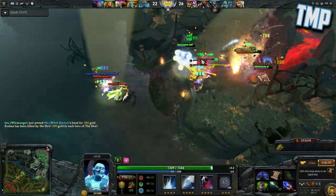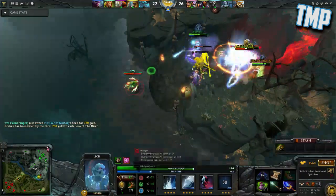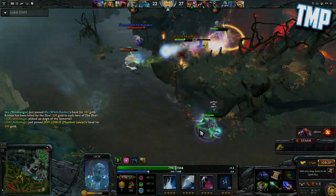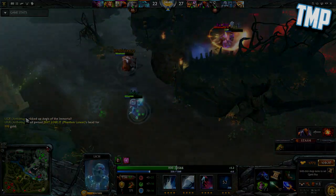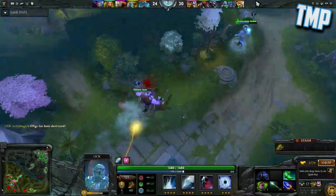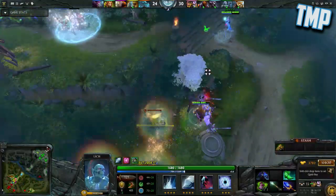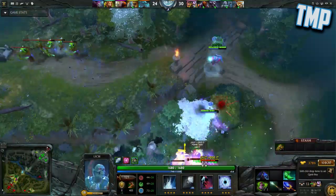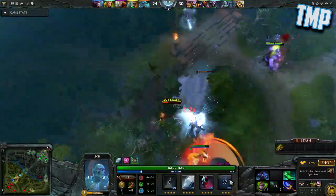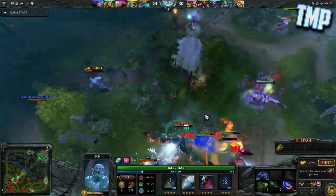Usually in pubs, the first item that people go on Lich is an Aghanim's Scepter. However, I think that this is a huge waste to begin with and should only be picked up later in the game. Lich is much better served by picking up an early game support item such as a Force Staff, a Mekanism, a Glimmer Cape, or a Solar Crest, which allows your team to take a fast early Roshan. It's only really a good idea to build Aghanim's Scepter after you're done with one of these items and your team is in a decently favorable position.